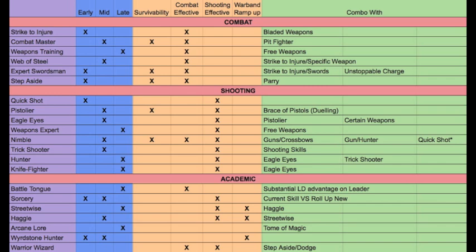Nimble is a mid-campaign pick — not always my first pick. It increases survivability because you're able to move and still shoot, especially for a fixed-weapon character with a handgun or crossbow. If he's also a close combat guy, you can move forward and shoot repeatedly, or move back and shoot repeatedly. His combat effectiveness and survivability are both increased with this ability.